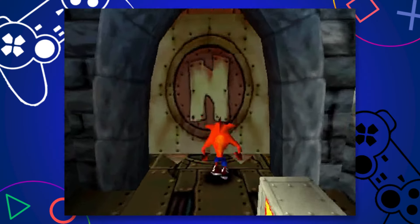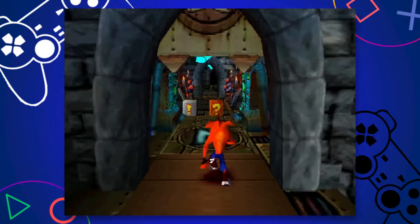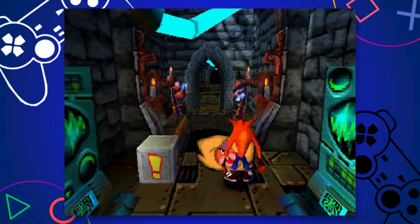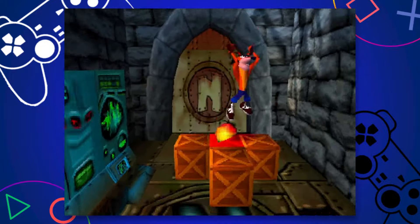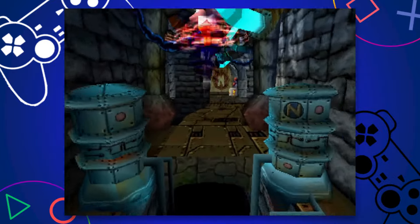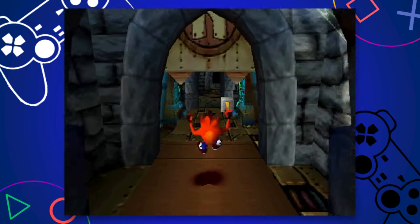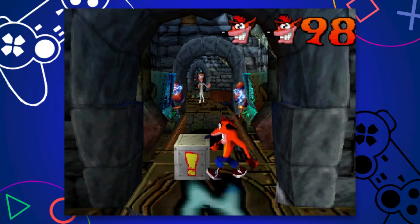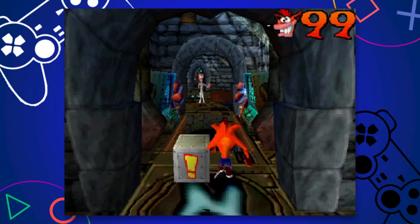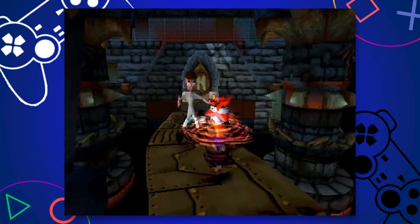This level in Crash Bandicoot is no joke. The first game is notorious for being difficult and the Lab is one of the hardest — and I'm not even talking about getting the boxes. Hiding a TNT behind normal crates, bottomless pits, electric devices, electric scientists that are hard to deal with, floors that disappear and reappear, jumping over bottomless pits while avoiding electricity — this level requires timing and patience. The only saving grace? It's a short level.